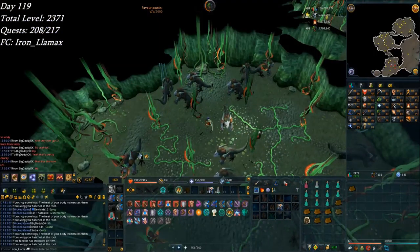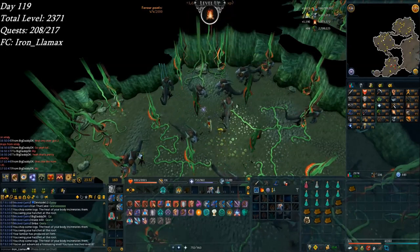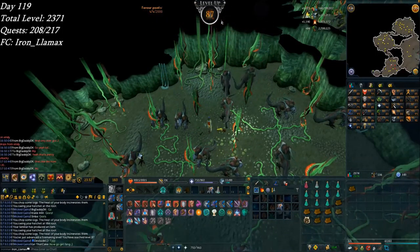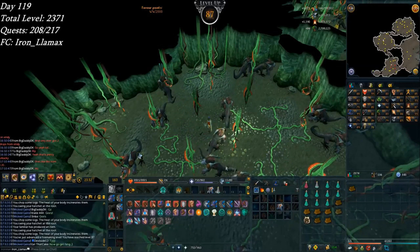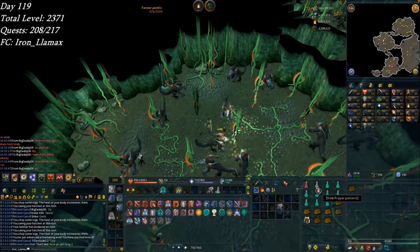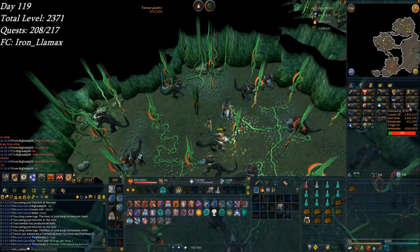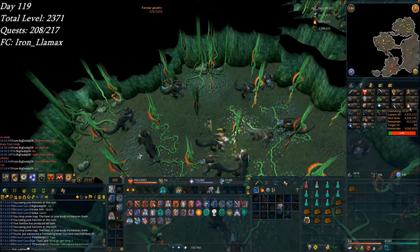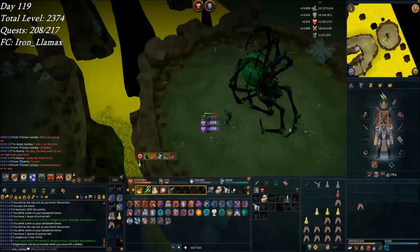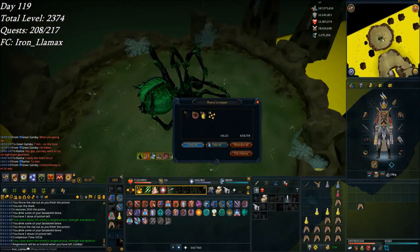Doing some curly roots — already up to 87 fire making. You could say really burning through these levels! It's going by really quickly and I'm using almost no prayer — it's like seven doses of prayer pots so far, and I've been here for almost all of 86 and almost all of 85. Pretty quick. But there was some really intense lag going on there — should drop. I didn't figure anything else though.